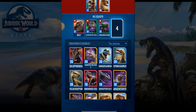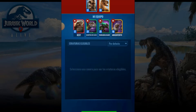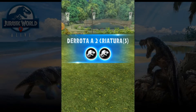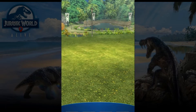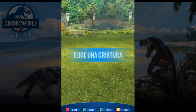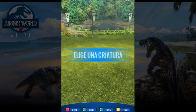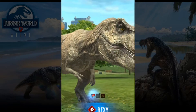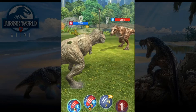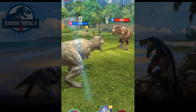There is a new Rexy event and we are going to use it because it is super interesting. We can get DNA, but the only trick is that first we need to win 3 battles. Of course we are going to use Rexy — here is my team. I hope the battles are easy.